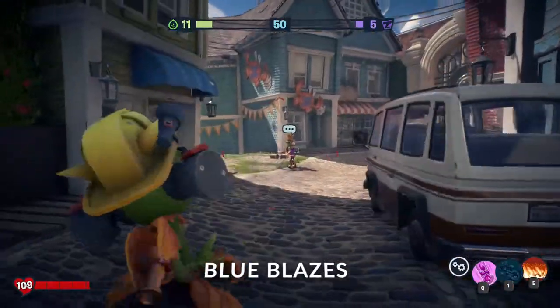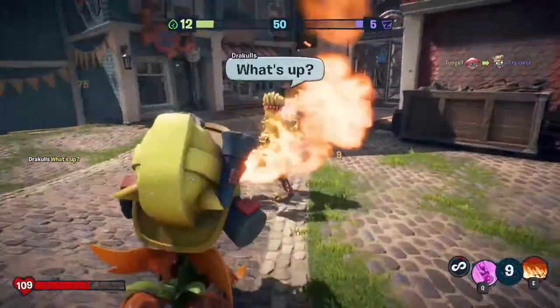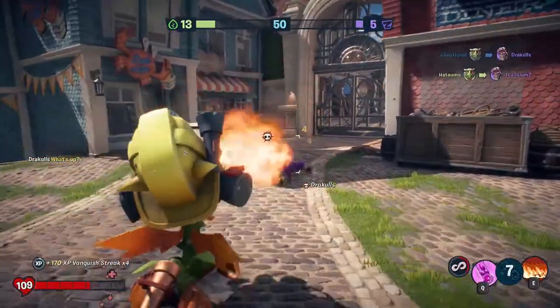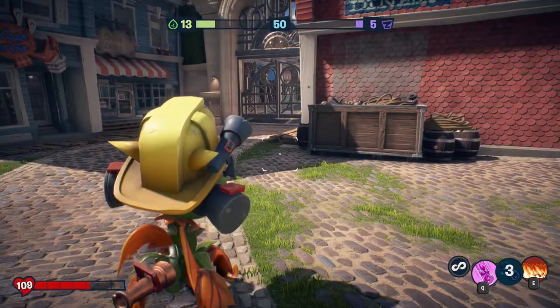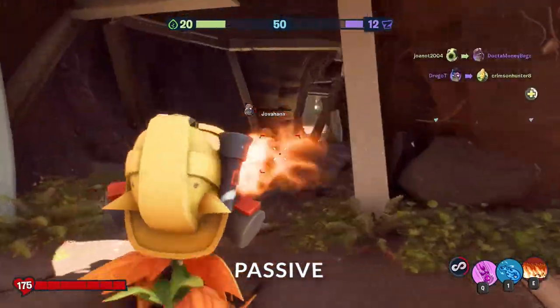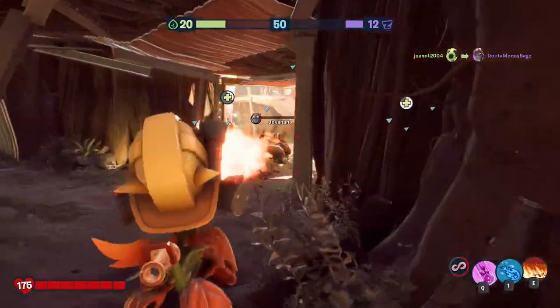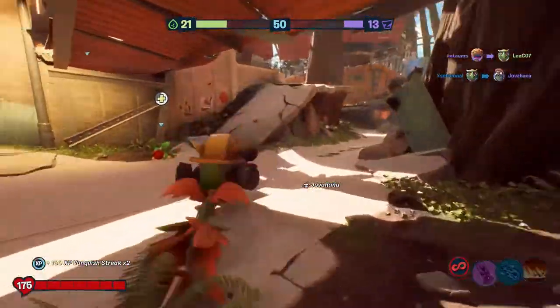Blue Blazes: launch a blue fireball that follows the enemy and does more than 75 damage. But beware, it's a very slow attack. But when it does hit, enemies will regret their life very fast. Passive: Snapdragon can kind of hover around. While in the air, hold the jump button and Snapdragon will hover for a short time. In my opinion, kind of underwhelming.